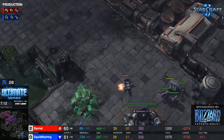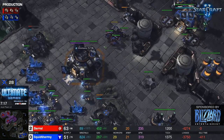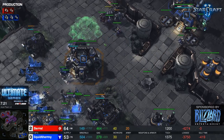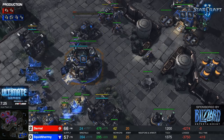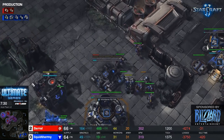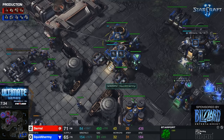Maybe start a wall, get up a third CC. Saril is going back to droning — he's already up to 40 workers. Saril's such a good player. The fact that he's at 40 workers already when he was down to 29 while going for an all-in is incredible. uThermal is using BCs it seems, and it's another BC!